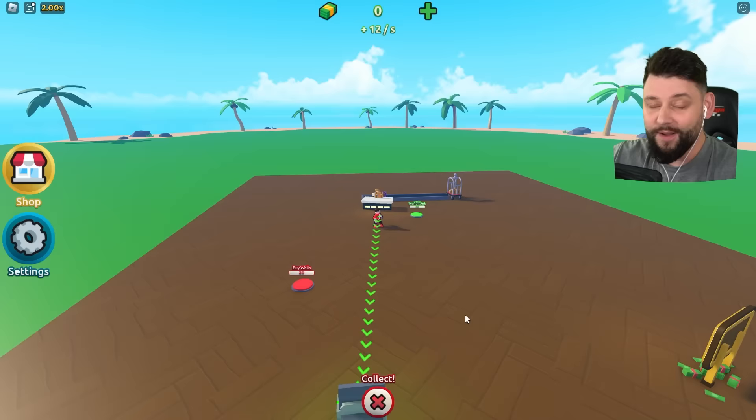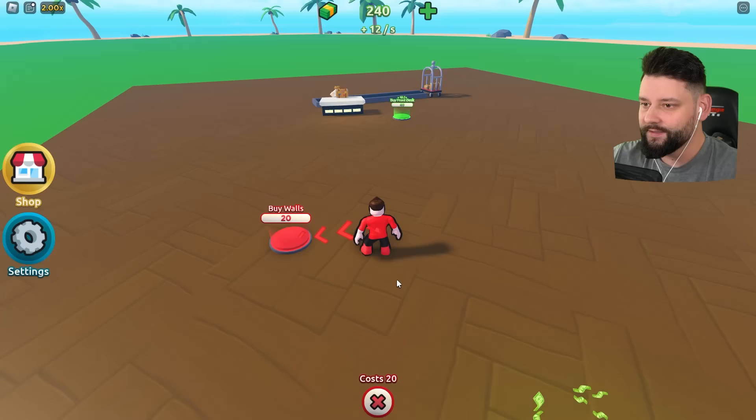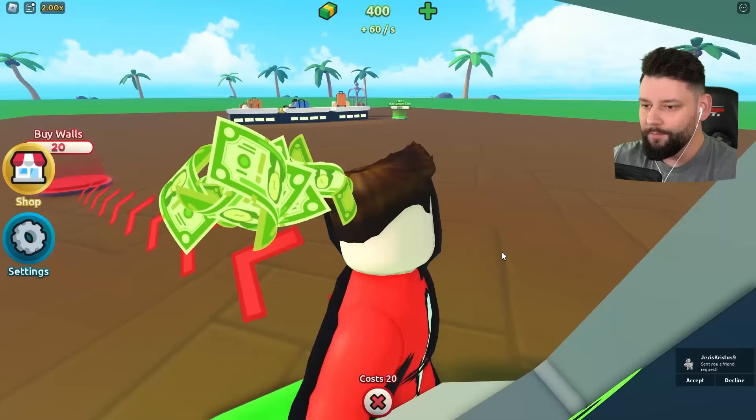What do you think right now? Did you like the first game? And what do you think about the second game? It already looks so damn beautiful. The sea is blue, the skies are blue, the sun is so bright. But we must buy more stuff. So we're going to claim some more money and buy the second front desk, and the third one as well, just so we can earn even more sweet, sweet cash.